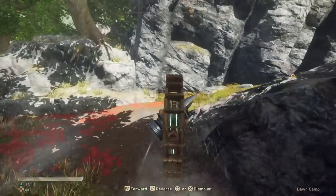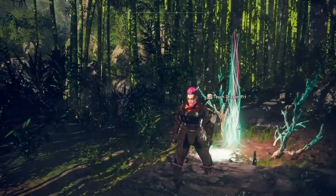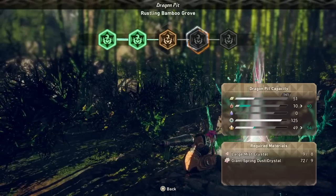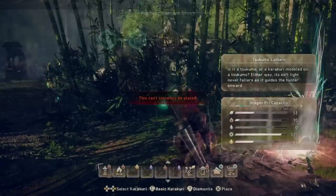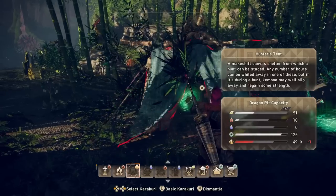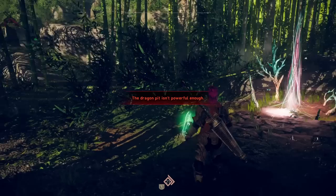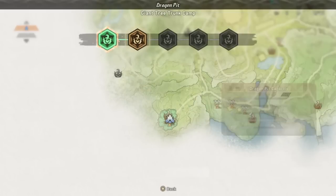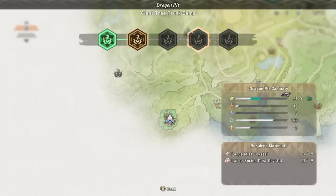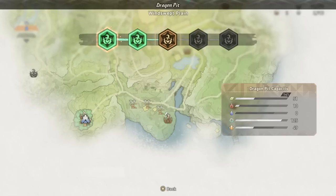First up, to talk about this properly, we need to talk about the Dragon Pit nodes across every map. These show up by default on your map so you know where they are, even if you haven't found them in the wild. Once you've walked up to them and upgraded them the first time, you can do further upgrades from your map screen itself. Every Dragon Karakuri costs a certain resource — either wood, fire, water, wind, or earth — and every Dragon Pit node is tied to one or two of these resources based on its location. When upgrading a Dragon Pit, it raises your maximum resource points. Depending on what you want to build, pay attention to this to know what you need to upgrade.